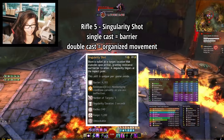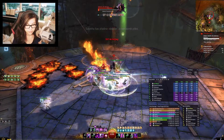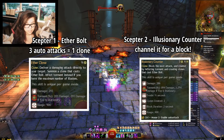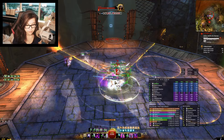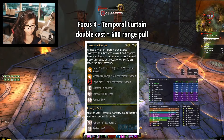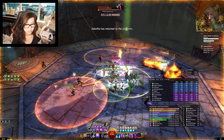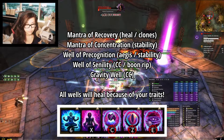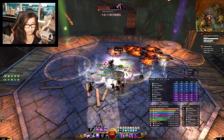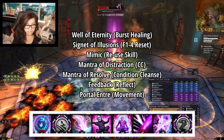Rifle 5 gives a lot of barrier on initial cast; I would not recommend using the second cast unless you're using it for organized movement. For your offhand, Scepter will provide a clone for every auto attack chain you complete, and the second skill is a channeled block — this works really well alongside Shield and is a great set for learning how to tank. Alternatively, if you need add control, I highly recommend swapping on a Focus offhand, as the second cast of Temporal Curtain will pull everything in a 600 radius, which is amazing for fights with a lot of adds. Recommended utility skills are Mantra of Recovery, Mantra of Concentration, Well of Precognition, Well of Senility, and Gravity Well. Common skills to swap in are Well of Eternity, Signet of Illusions, Mimic, Mantra of Distraction, Mantra of Resolve, Feedback, or Portal.